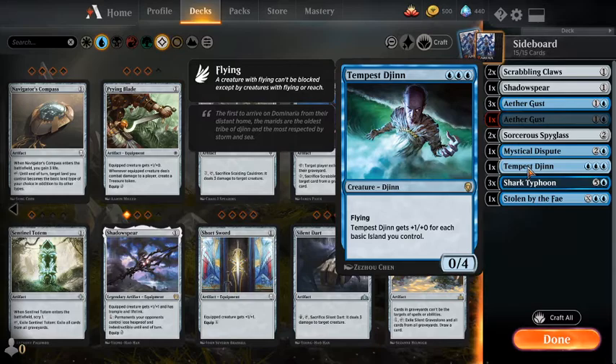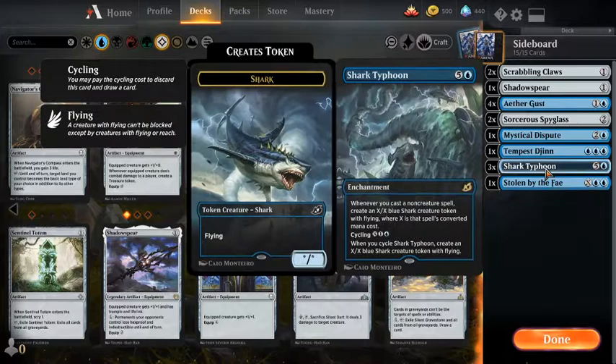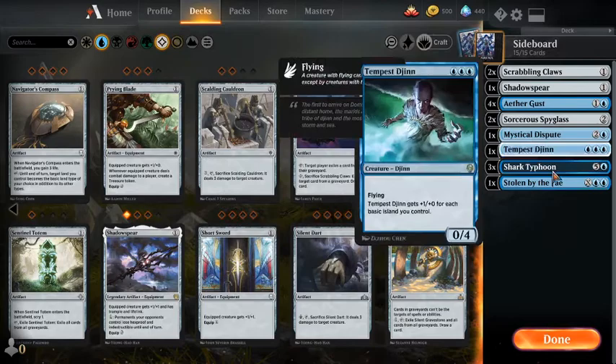Craft all — and that is now our sideboard. This is a temporary board; we're going to try and modify it a little more as time goes on. Shark Typhoon is just pretty good against Teferi, and we want to be good against Teferi. We have a decent amount of answers for him, but Mystical Disputes and Negates can only get you so far. If he gets onto the board, that's actually the end of it.